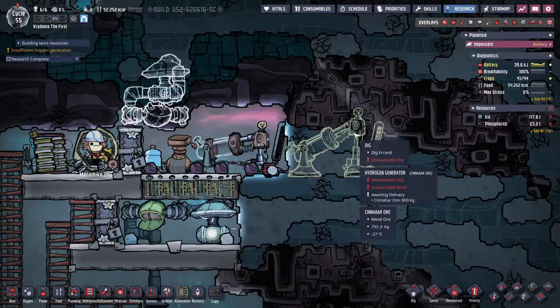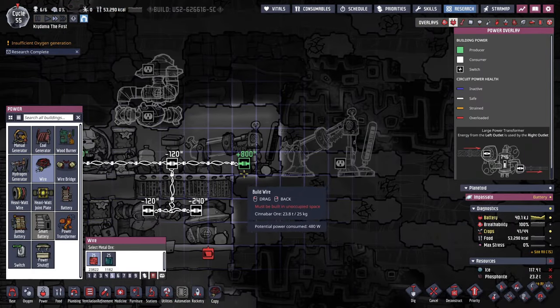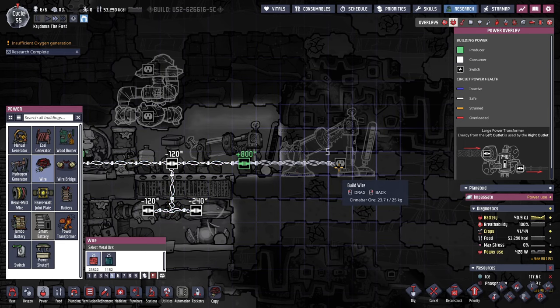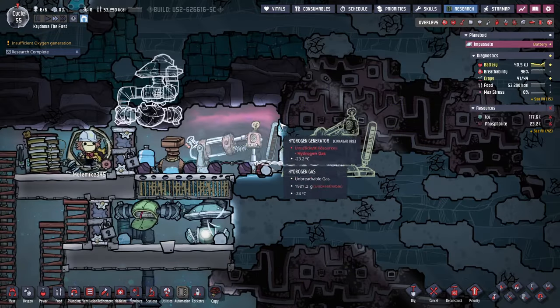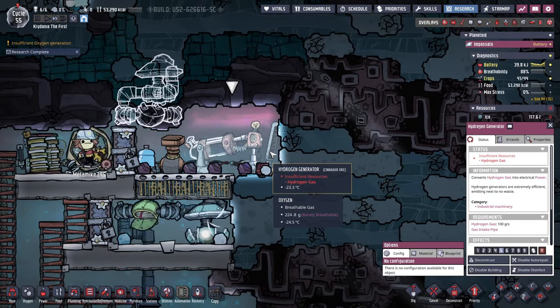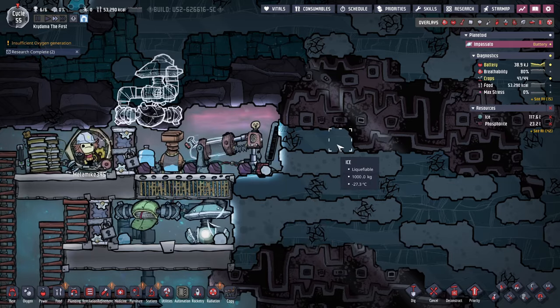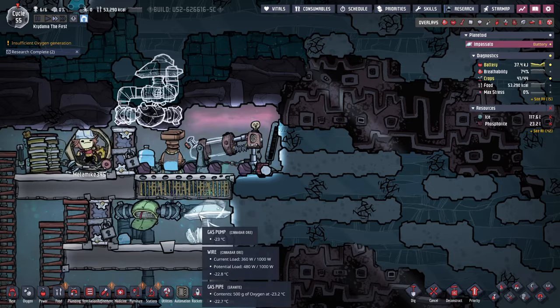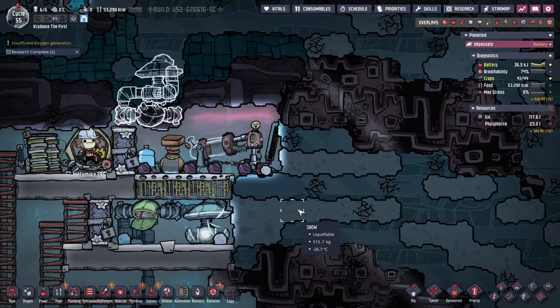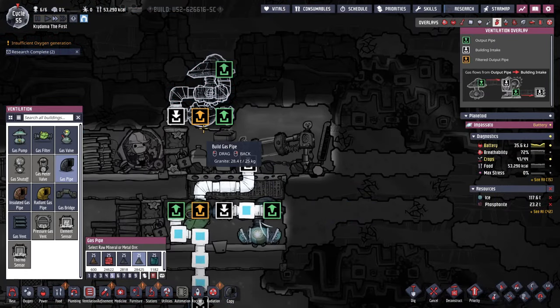They'll just have to mine out the area. Connect it with wire. They generate 800 watts, so I would need heavy watt wire to handle two of those on the same circuit. I'd have to do heavy watt wire, then a battery, then a transformer. I don't want to do all that. Instead, we'll just do it this way.